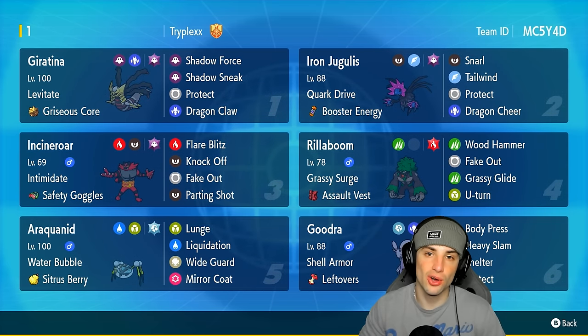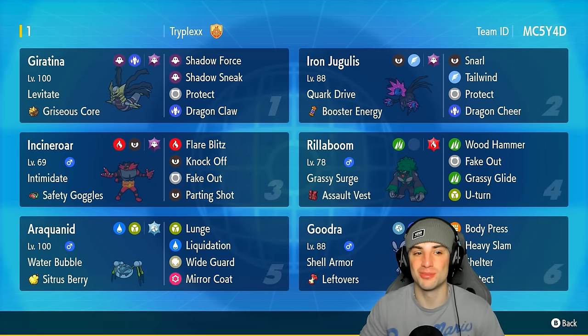If you want to run the team yourself, the code is at the top right-hand corner. If you do enjoy today's video, don't forget to leave a like and subscribe to the channel. Without further ado, let's hop into our first match showcasing this Giratina and Hisuian Goodra team.